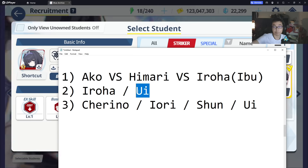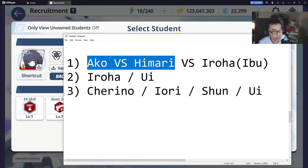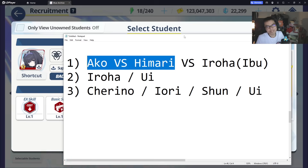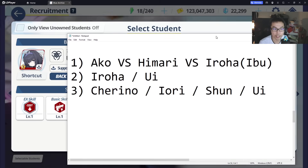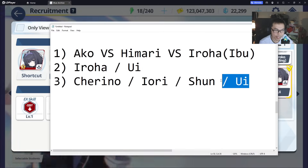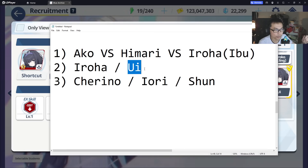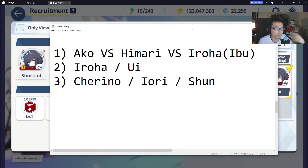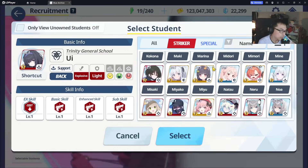For example, if a character is 6 cost, they become 3 cost. Ui can be a bit hard to build for new players — she starts at 5 cost at skill level 1 and goes down to 3 cost at max level. She is also a striker slot student, so I place her priority behind Akko and Himari. Since she's a striker, she takes damage from bosses — if you don't build her gear high enough, she might suffer. For newer players, Akko and Himari are still the recommendation since they hide at the back and can get away with T1 gears, whereas Ui requires more investment.